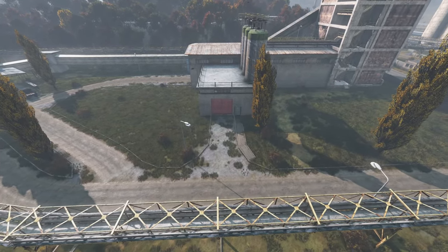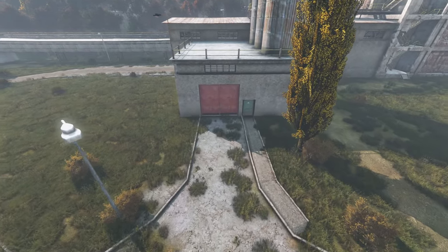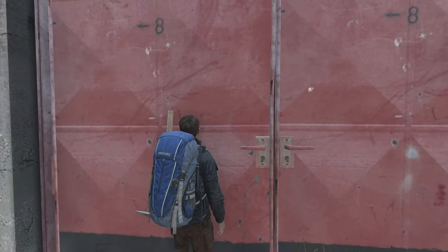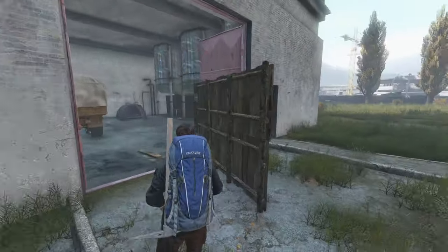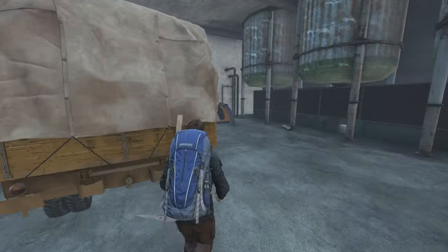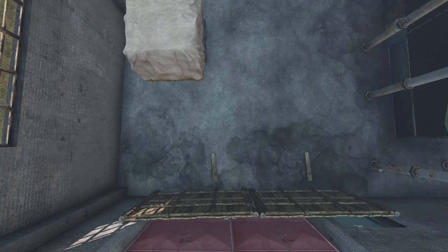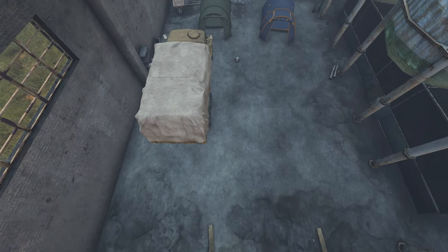Starting off, we have what is labeled in the in-game files as the Cementworks Mill C building, with large red doors. This base is a solid option for a group base with plenty of space for everything you need. You can block off the opening with just a few gates. You can also easily fit a truck as well as a number of tents. When you're done, you can close the doors and your base is hidden from the average player walking by.